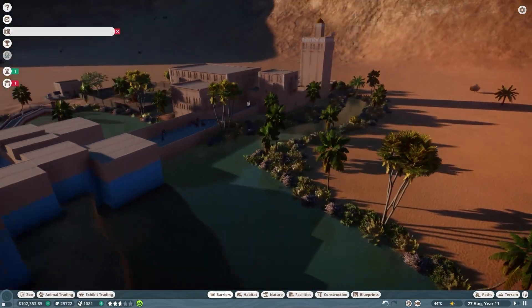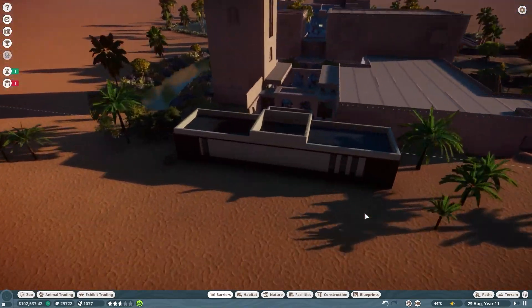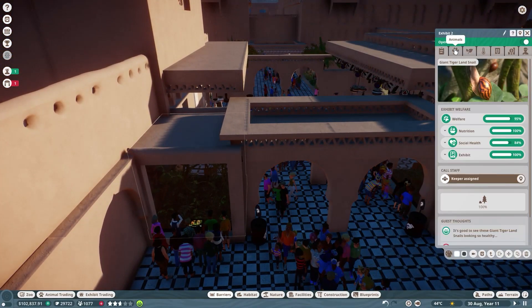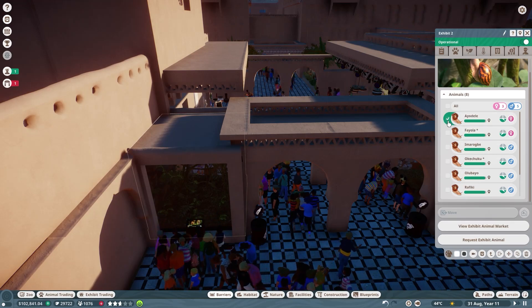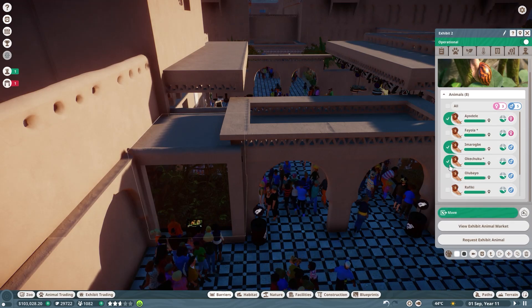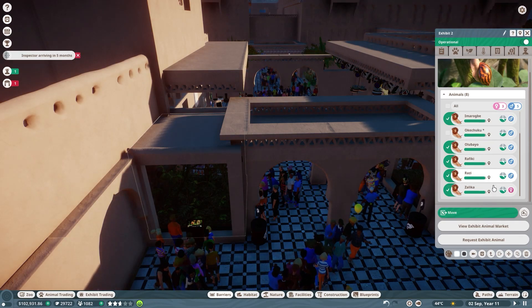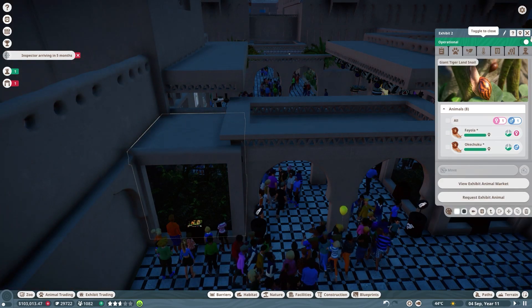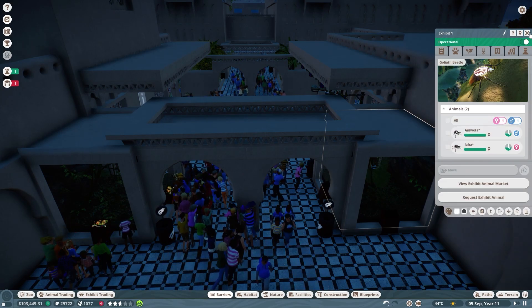I want to start today's episode with a quick update on all of our animals before we jump into the speed build. It looks like our snails just had more babies. We are never going to have a shortage of snails anymore. After that one time at the very beginning when I couldn't find any, now we're going to have an infinite number of snails in our trade center to choose from — so not so concerned about that anymore.